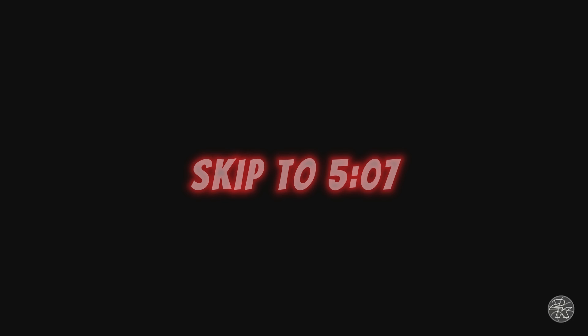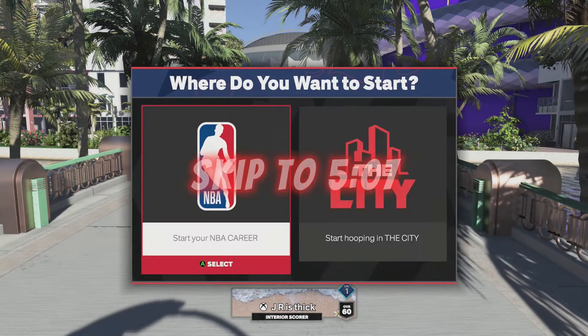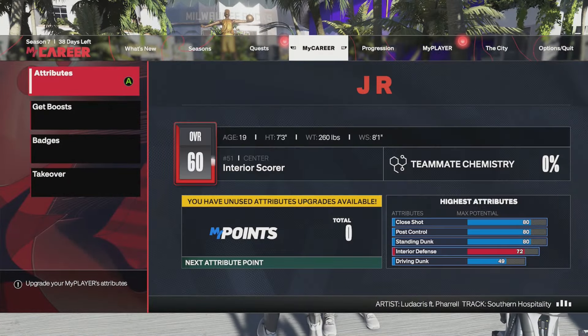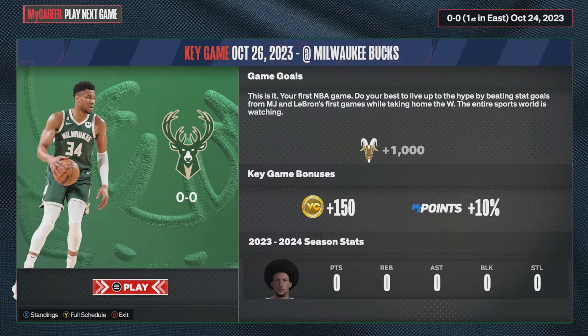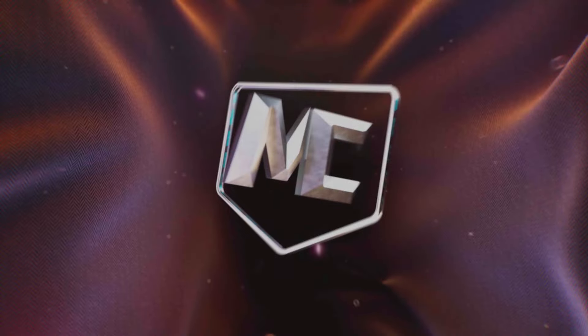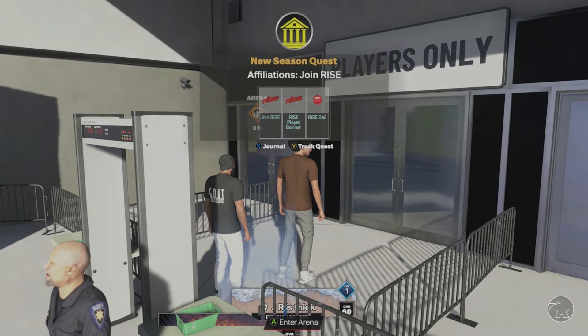As a new player, you can choose any team you'd like — it doesn't really matter — then you'll go ahead and be loaded into the city. Once in the city, you want to go ahead and start your NBA career. If you go into your objectives, you'll see that the street ball court quest isn't available yet. To get it to pop up, go over to MyCareer, hit Play Next Game, and go ahead and hit Play. You don't actually have to play the game, but you do need to walk into the arena. Once inside, there will be a few cut scenes — hold A or X to skip through them — then immediately walk back out of the arena and the street ball court quest should pop up.